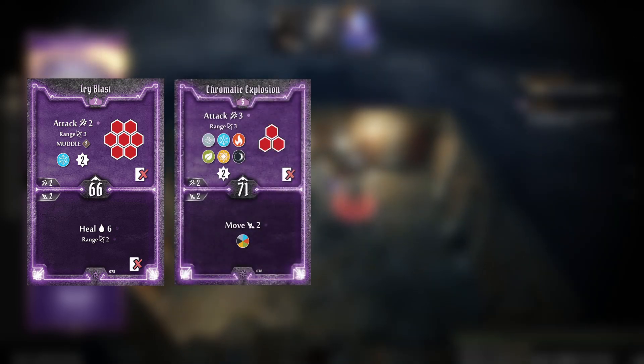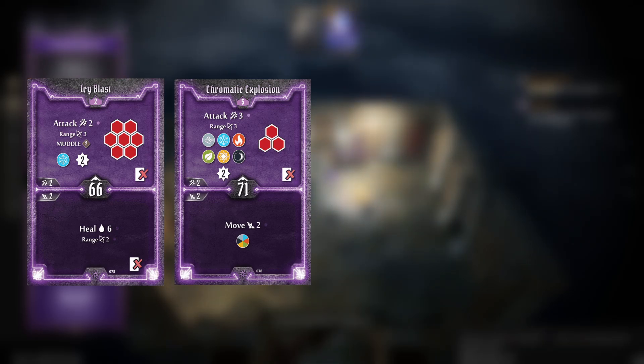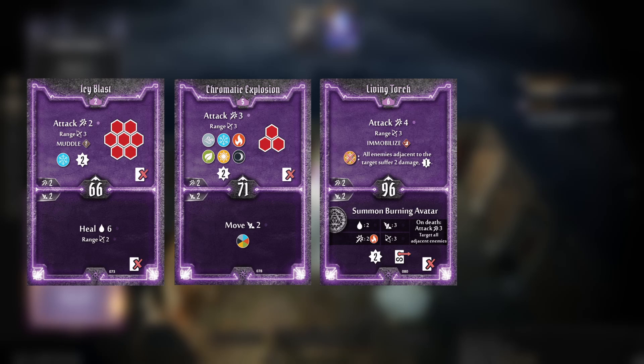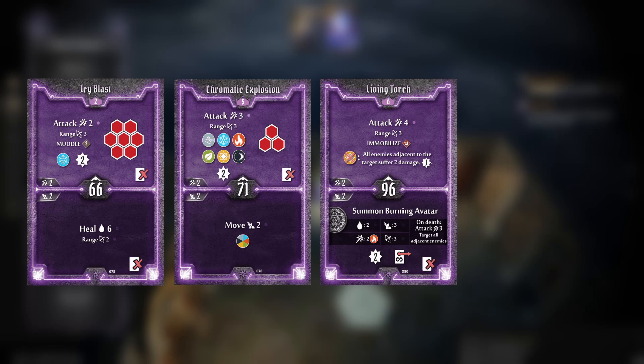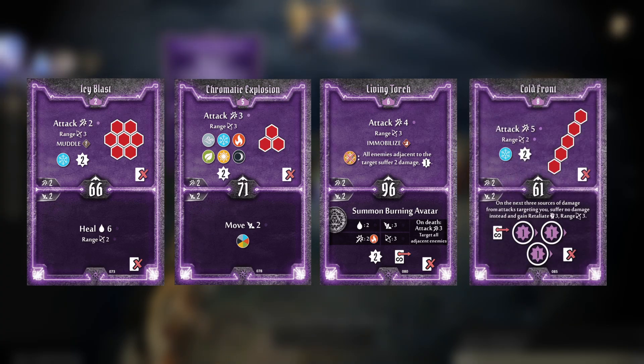For all-in burns you've got Icy Blast, a huge AoE that will allow you to flip a lot of attack modifiers — a great target for use with those Eagle Eye Goggles and Power Potion. Chromatic Explosion is not a huge attack but with advantage could be something, plus it's going to put a load of elements on the board for both you and your team to amplify damage on future turns. Living Torch Top has a great attack but the bottom has a powerful summon attached too — the Burning Avatar — another good upgrade on Aid from the Aether. You also get Cold Front, which is sometimes a little bit of a hard pattern to hit but huge damage when you pull it off.